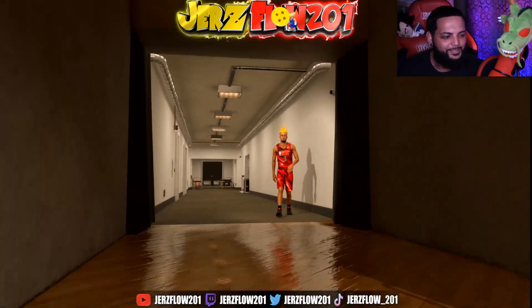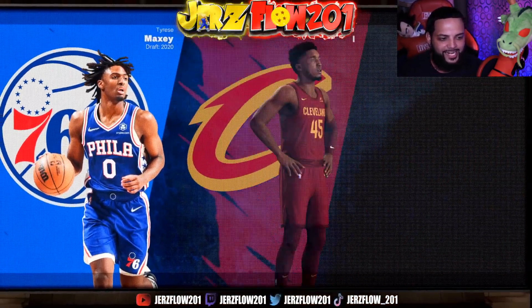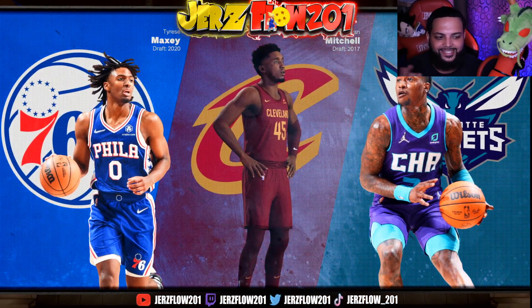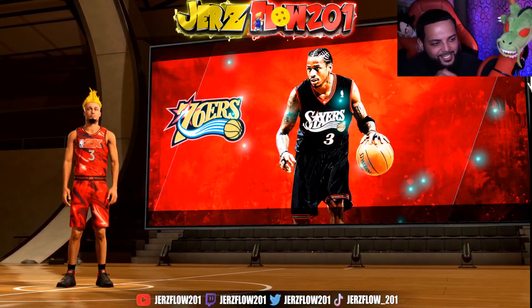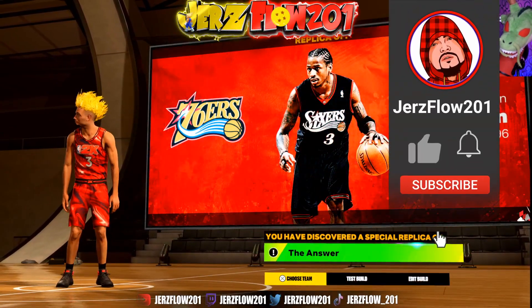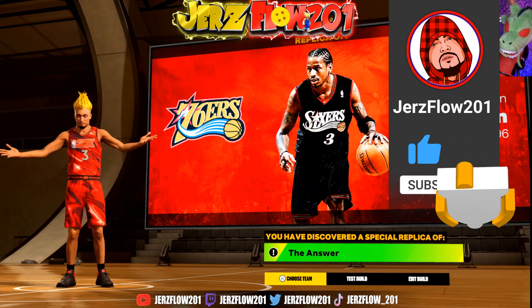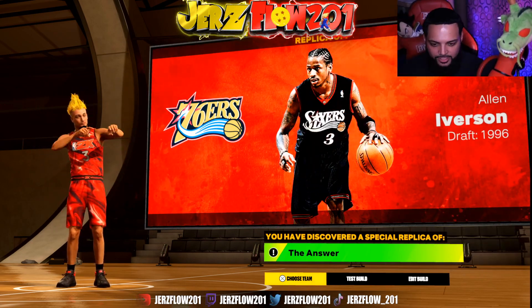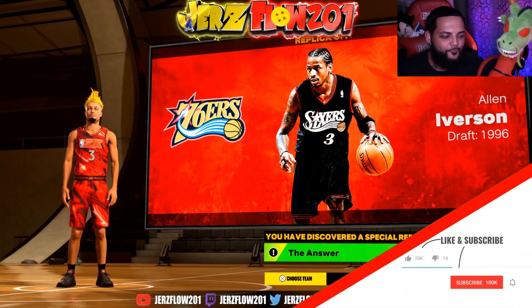This is dope — this makes you want to hop in the building and just play around. I changed one little thing and got shades of Allen Iverson, but I had to change one little tick. And now, as y'all can see, we get Allen Iverson on the 76ers, drafted in 1996. The builder name is 'The Answer' — that is tough.